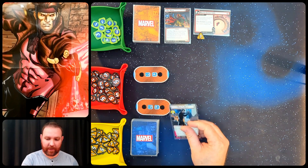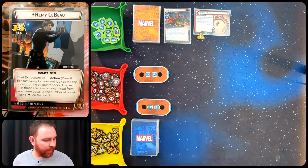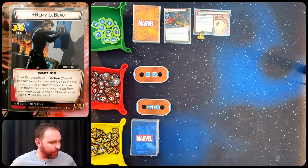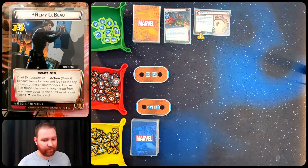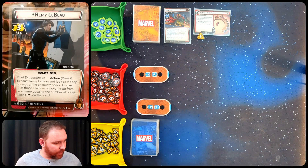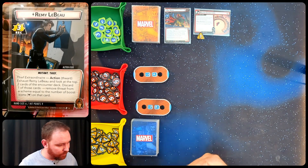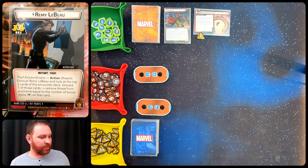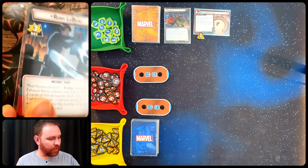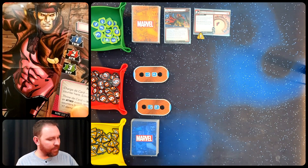Let's take a look at Remy Lebeau. He's got three recovery value, so I can exhaust him to regain three health while in alter ego form. He is also a thief, and has the very rare ability to interact with the villain and the schemes while in alter ego form. We can exhaust him to look at the top two cards of the encounter deck, discard one, and remove threat from a scheme equal to the number of boost icons on that card.